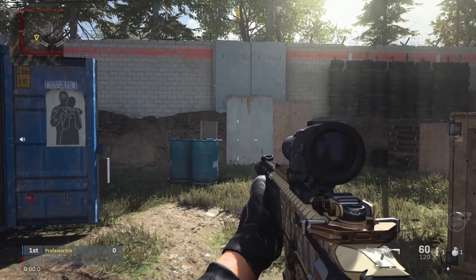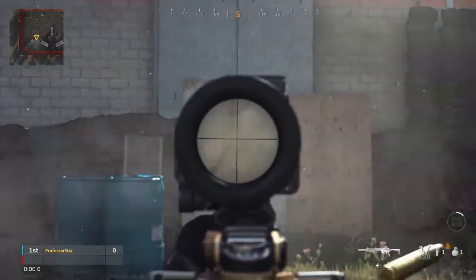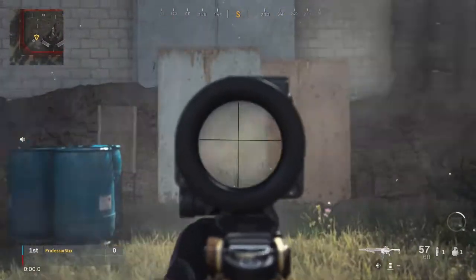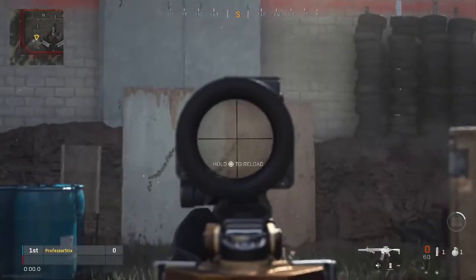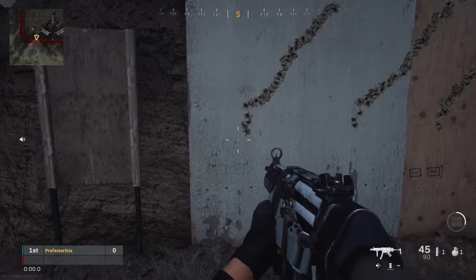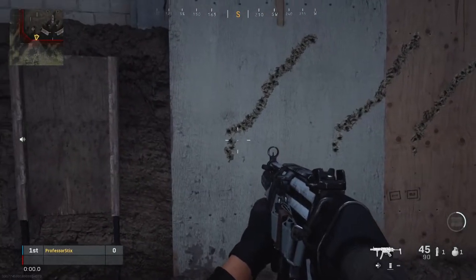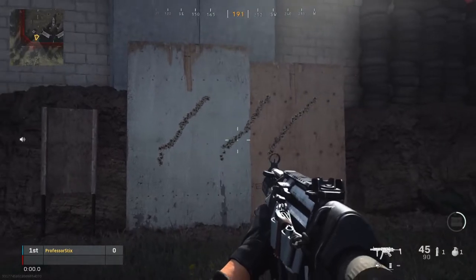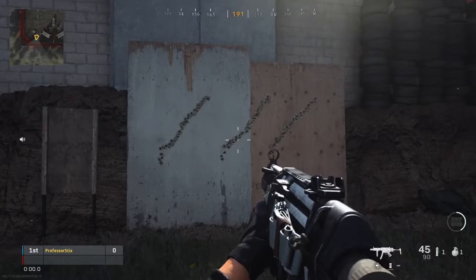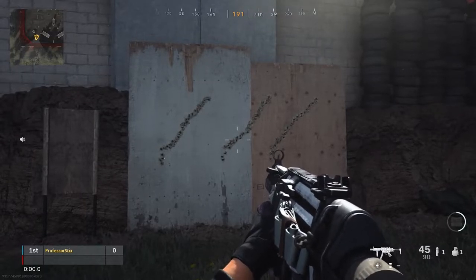Now I'm grabbing the M13 to do a comparison. I'm just going to aim down sight and let it rip to show you guys the recoil pattern. You can see that most ARs have a pretty similar recoil pattern — it goes straight up and then veers off to the right. It's pretty similar to the M4, except the M4 has a little bit more verticality before it starts aiming off to the right. Most ARs have the same recoil pattern, so start practicing pulling down slightly and then pulling to the left a little bit to counteract the right veer.